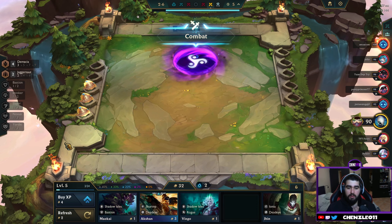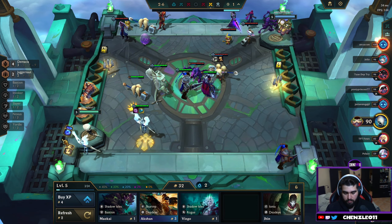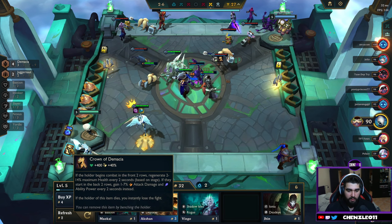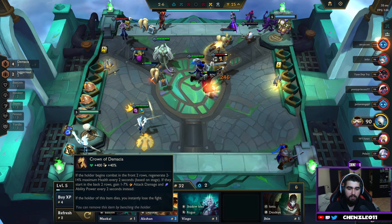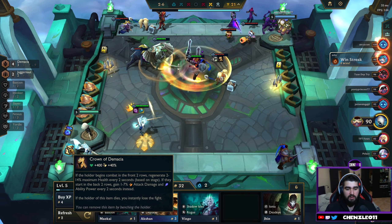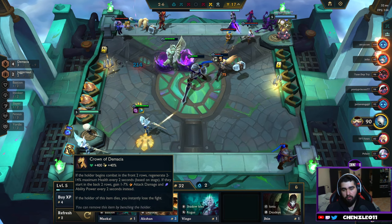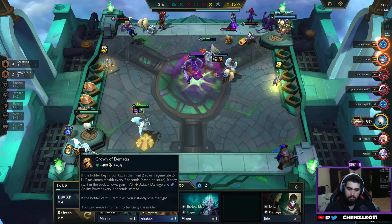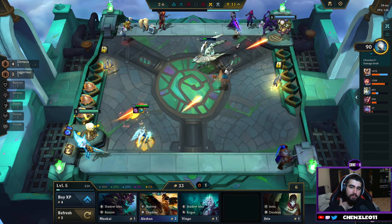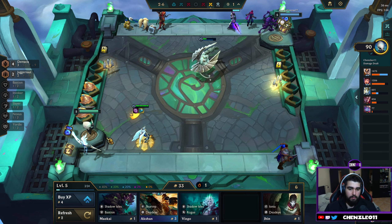I'm not sure about using this item to be honest. So what does it give? If you put them in the front two rows they regenerate 14 max health every 2 seconds. If they start at the back two rows they get bonus attack speed and ability power — 7%. So it's good, but if they die they're dead. I might put it on Kale because she seems to be dying last.